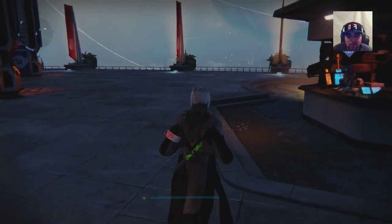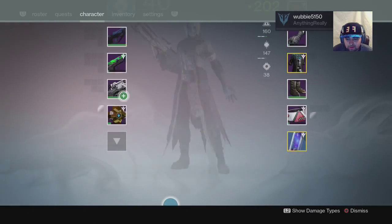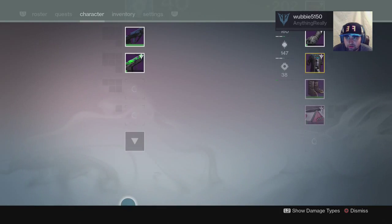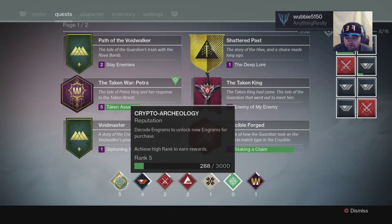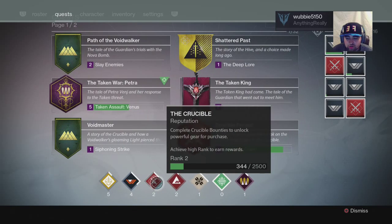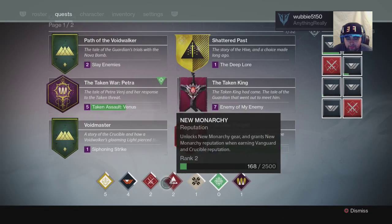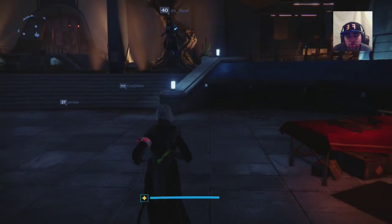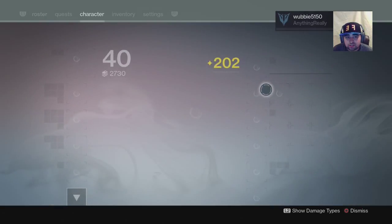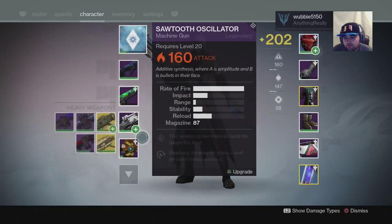You get a bunch of engrams from the Crucible, and what I did was come over to this vendor and turned them all in to him. My light level went up — this one went up, so did this one. I got all four of these up today. One, two, three, four — I got four items leveled up.